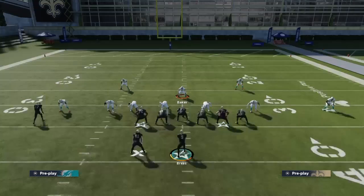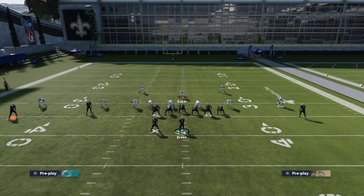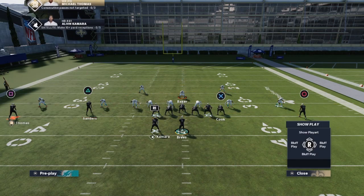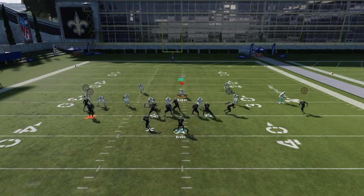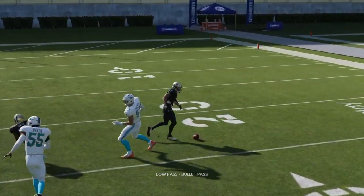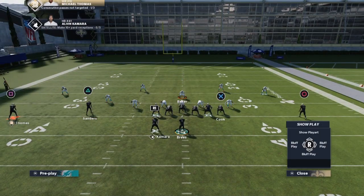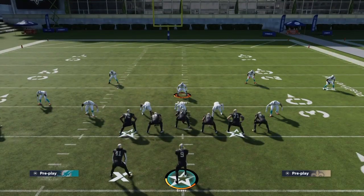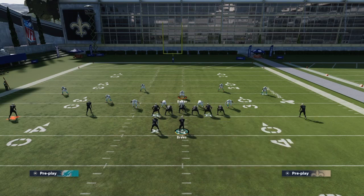Let me show y'all the second read. If y'all have another good receiver who can run routes, he gets open too — this receiver is terrible but I'll show y'all anyway. He goes in motion, and say they take their user to guard him — just low-pass it. If you're playing regs you mainly want to look towards that route, and if you're using the Saints, Alvin Kamara has Running Back Apprentice so you can put him on a Texas route.